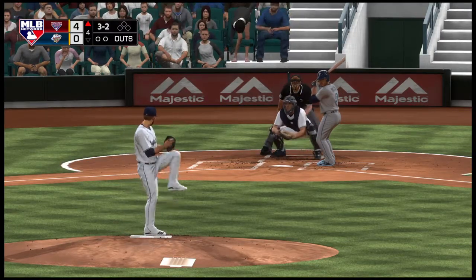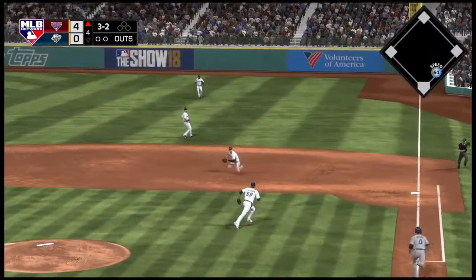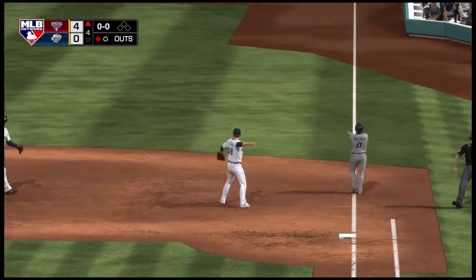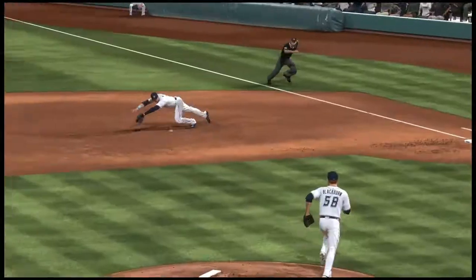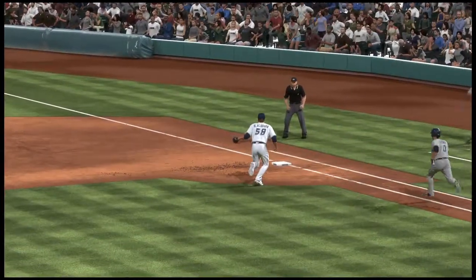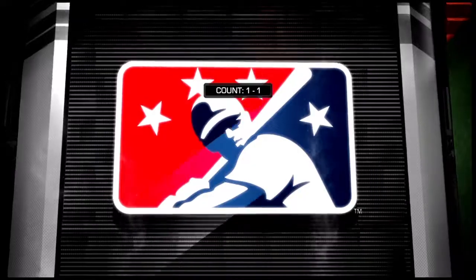Into the box, Rafael Quesada. Right side — oh, he makes the stop, the throw to first, in time. Oh, that's a tough play, but he pulled it off perfectly. Once he made the great stop he still had to make a good feed to the pitcher covering, which isn't easy on routine grounders sometimes. Hard not to appreciate that one.